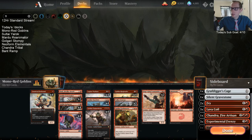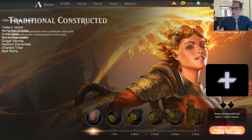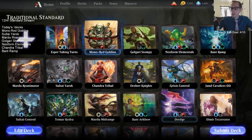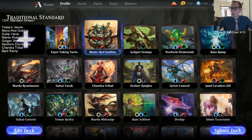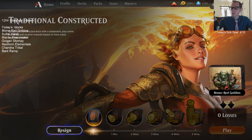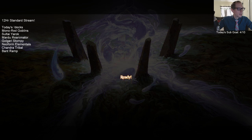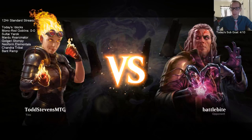Let's go ahead and get started. We have a 12-hour stream today — this is our M20 stream where we're going to be playing standard all day long. I've got these seven decks to try out, and maybe we'll play an eighth depending on how long they take. This is our first deck of the day: mono red goblins.